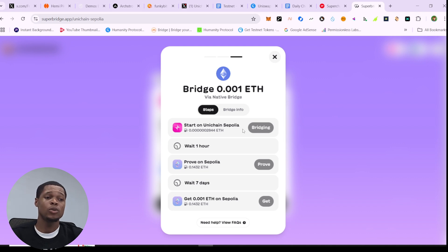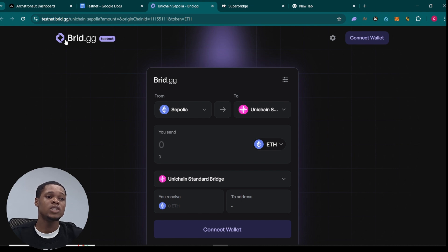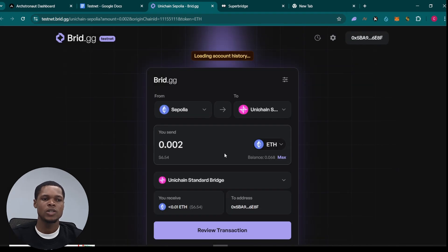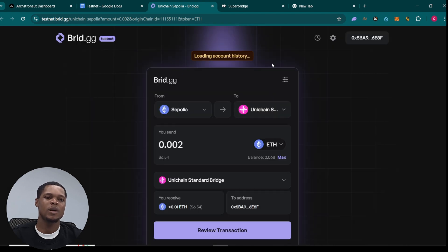There's nothing really hard about this airdrop. You can also use an alternative bridge — bridge.gg — which you could use instead. All you need to do is put the amount you want to bridge, say 0.002 ETH, then connect your MetaMask wallet. Once connected, review the transaction — but the gas fee here is $172, which is a lot. The network fee is still high, so just do this later when fees come down.